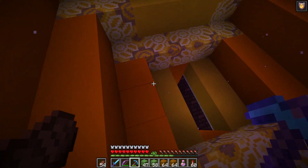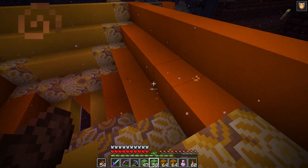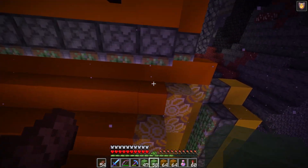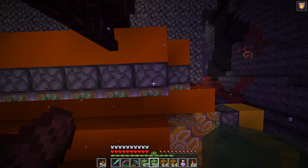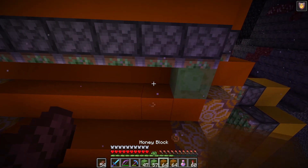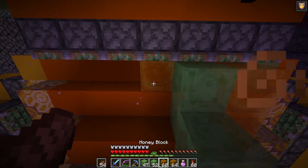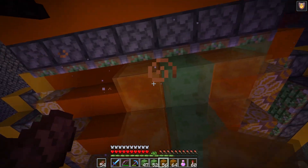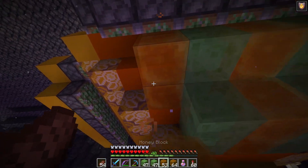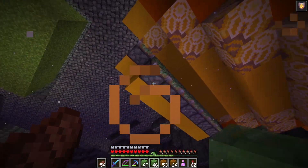I've got some of this farm built, so we can go over how it's going to work. We've got a little funnel underneath the spawning area, and the walls of this funnel are going to get pushed in and out by some pistons. The blazes are going to get pushed towards the center, fall down, and eventually end up in this little collection spot at the bottom. We need to hook up all of these concrete blocks to the pistons. Instead of having a ton of pistons, we're going to use slime and honey blocks.